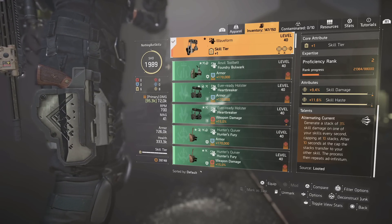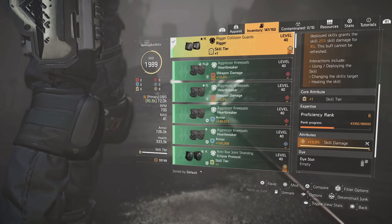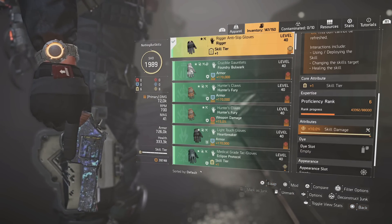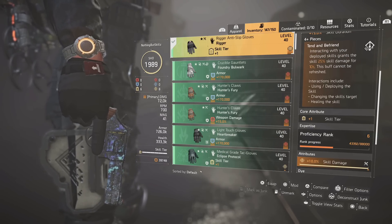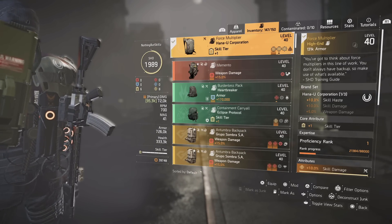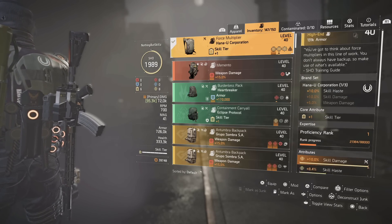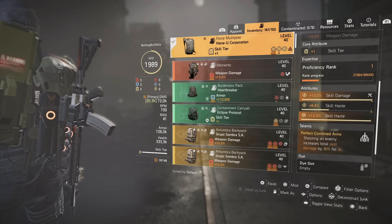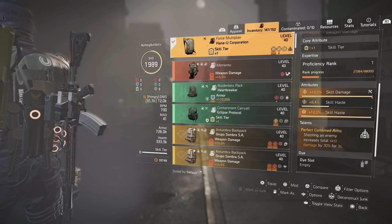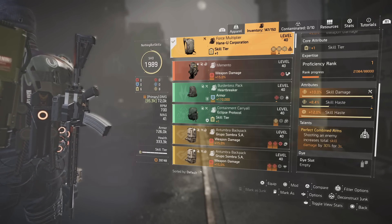That's why the Waveform holster is probably one of the nicest skill damage pieces — it will increase both your Striker Drone and your Assault Turret. For the third piece of Rigor we're running the knee pad with skill tier and skill damage, and the fourth piece is the gloves with skill tier and skill damage. For the backpack I went with the Hand of Furies. A lot of you might ask why — it only gives 10% skill haste — but it comes with Perfect Combined Arms. I'm going with Force Multiplier, so we have skill damage, skill haste, and a skill haste mod. Perfect Combined Arms means shooting an enemy increases your total skill damage by 30% for three seconds.